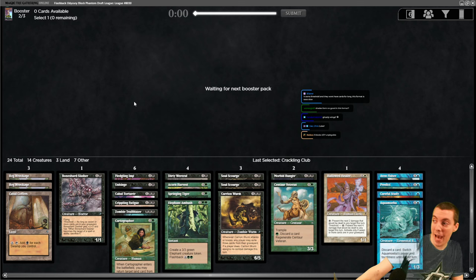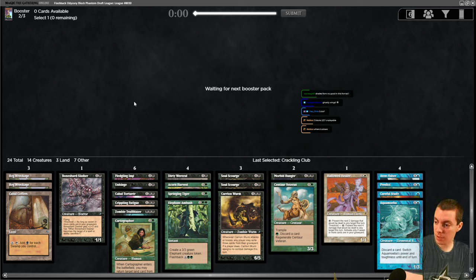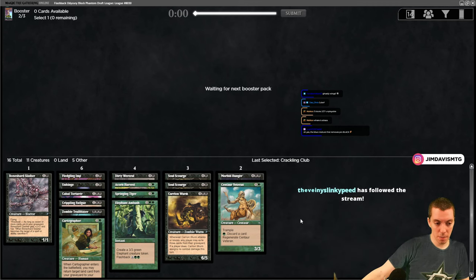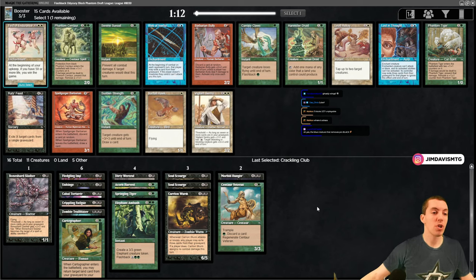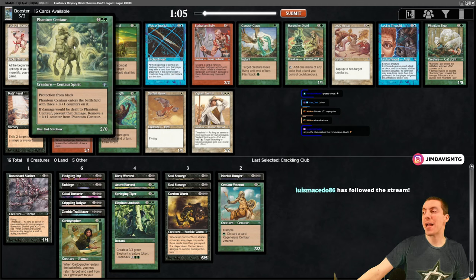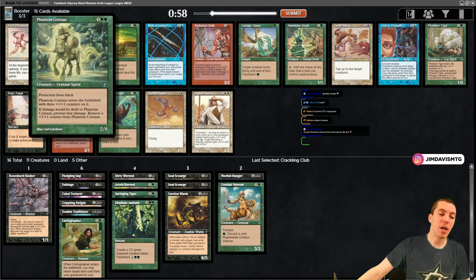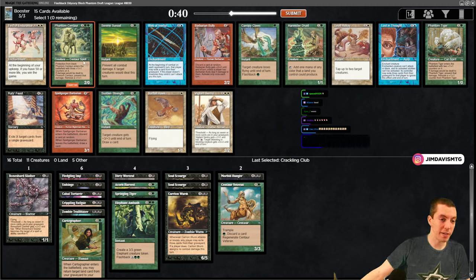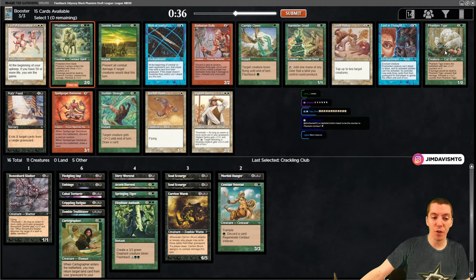Right now our playable count - a lot of these are unplayables. Oh we freaking did it! Phantom Centaur! Remember Phantom Centaur? This card was an absolute beating - four mana, got pro-black which is insane by itself. It ETBs with three plus one plus one counters and whenever it would take damage instead of taking actual damage you remove one counter. So if this blocks a 5/5 it just becomes a 4/2 and your thing lives. This card is absolutely insane.